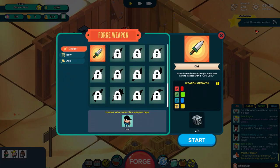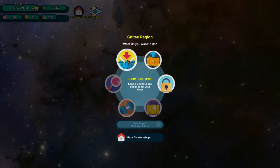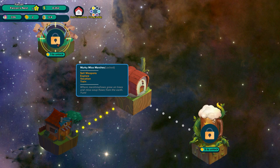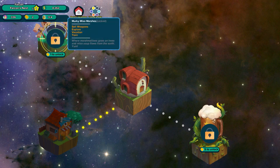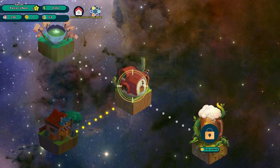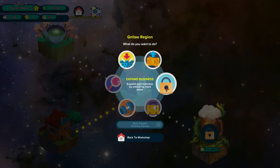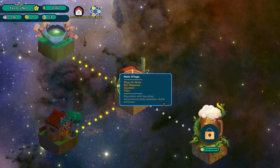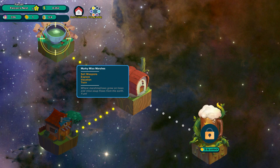Our new objective is going to be unlocking Murky Miso Marshes, which is probably the next land over. Let's go to the world map. Murky Miso Marshes is locked — would you like to expand business? Definitely. We need 1 fame ticket to unlock this, and we have 2 of those. Unlock with one ticket — all right, that's unlocked now. So over here we can sell weapons, explore, vacation, and train. 'Where marshmallows grow on trees and miso soup flows from the earth.' The next area, the Tower of Root Beer, needs 5 tickets, and we only have 1 left, so the more fame we acquire we'll be able to unlock that one.